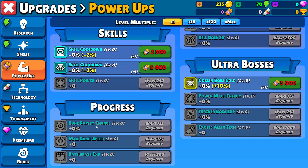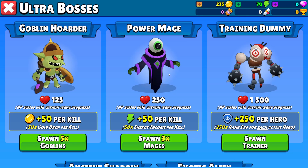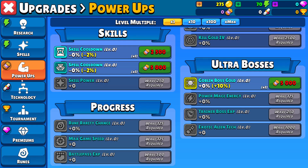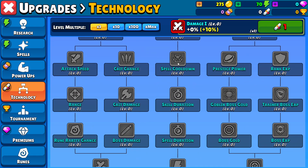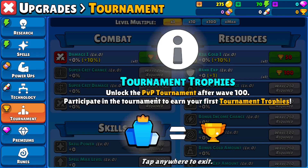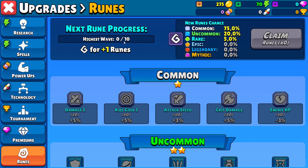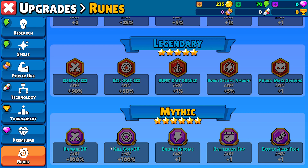You have a rune rarity chance. I'm going to show you already — there are three bosses here. The goblins, which drop gold. Pyromages, which drop energy. And then the training dummy, which is a huge experience boost. When you go a little bit down, you see Asing's shadow, and he drops runes. And then you have your exotic alien, which drops attack points. Scrolls. The attack points are used here — when you kill the exotic alien and then you just build up all of this. Rune rarity increases the chances of getting you to mythics, which is obviously better than regular runes.